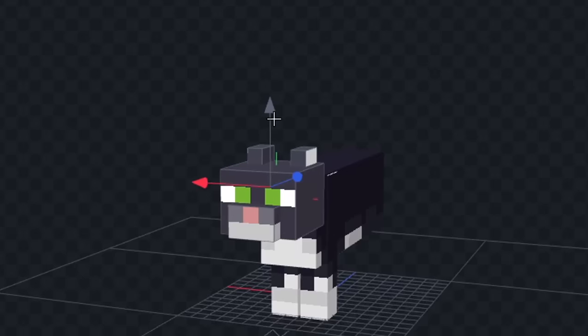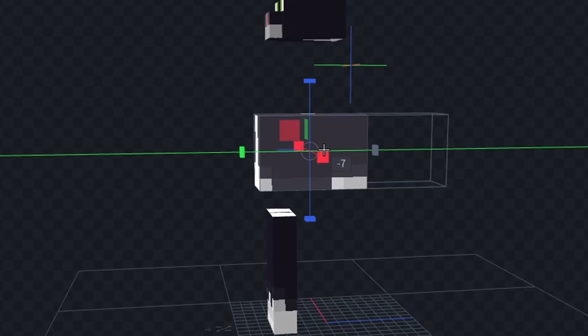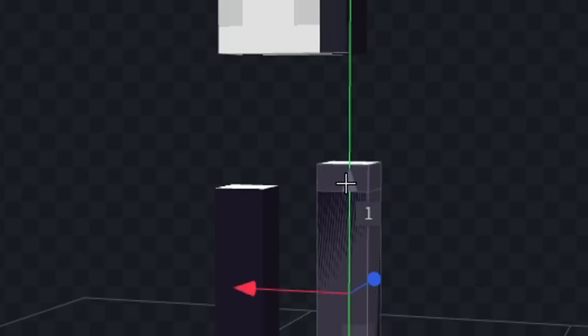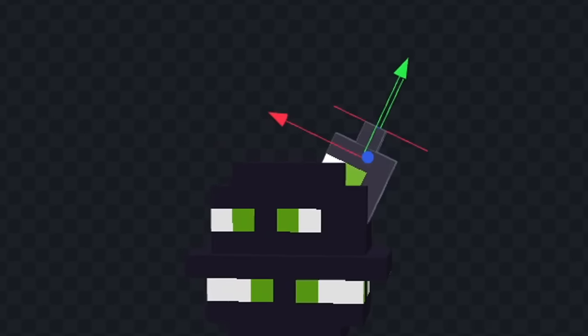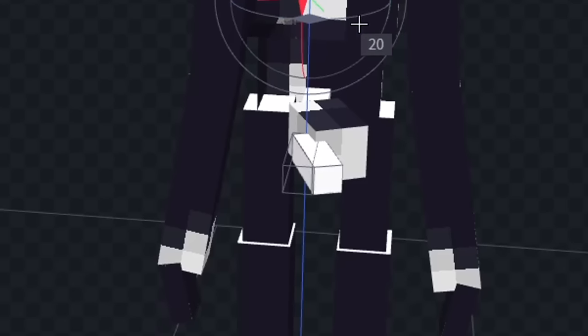First let's remove this stuff, and we'll rearrange his body parts for now. Now let's change the shape of his body a little bit, and we'll make his legs a bit bigger. Now let's give him some arms on the side, and let's start to shape his head. Next I'm gonna give him some ears on the top of his head, and we'll start to give him a big tail right here.